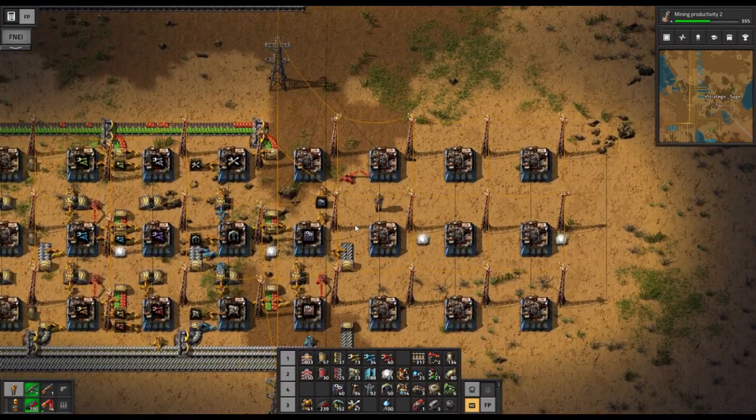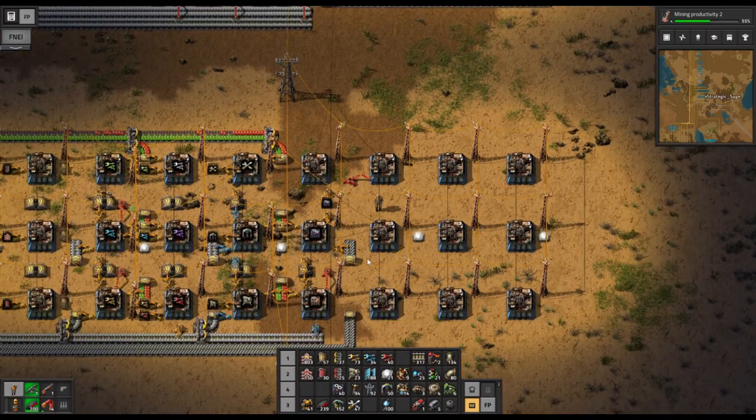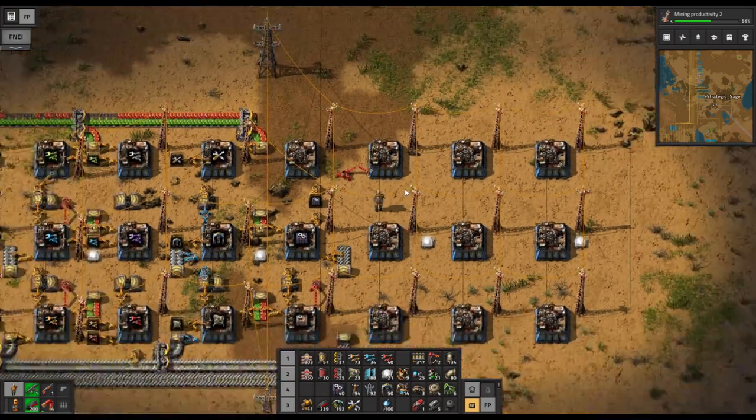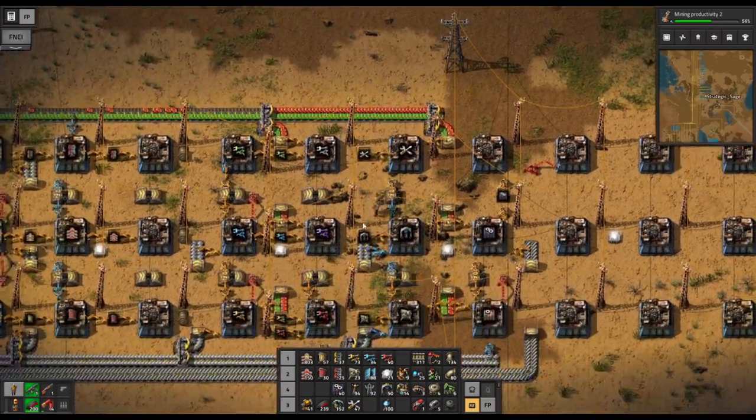Going forward, we want to improve our power solutions for the factory. Modules are going to help us in terms of how our various machines operate. We're also going to want to build accumulators, which will store energy overnight — therefore our solar can power everything, not just the daytime, and we can stop relying on steam power at all. Both of those are now available to us now that we have our advanced oil processing in place. Beginning next time we'll go into modules; accumulators will be the episode after that.